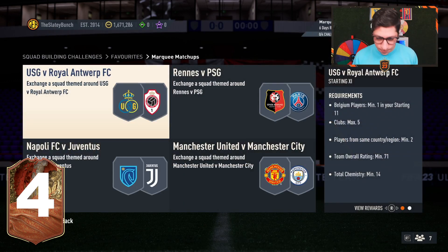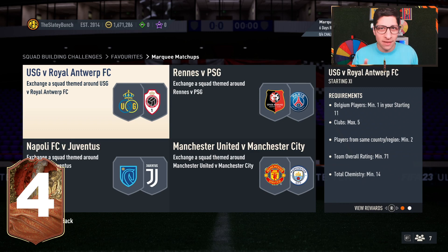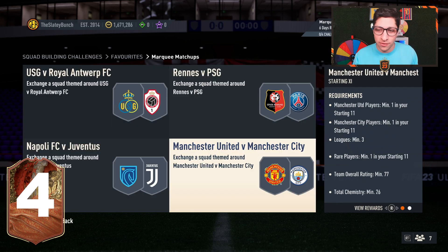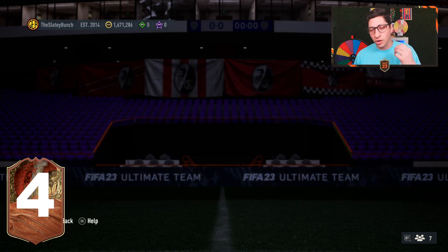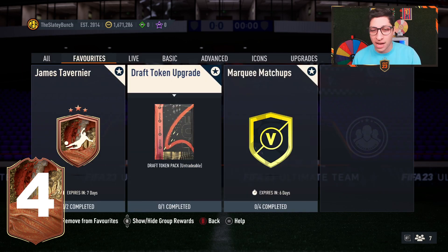For the SBC requirements internally, you don't need anything like FC Mobile or FC 20 players. The only teams you need players from are Napoli, Juventus, Man United, and Man City — and those won't rise in price the same way. Internally you get a small prime pack, a prime mix, a jumbo, and a small gold player pack.